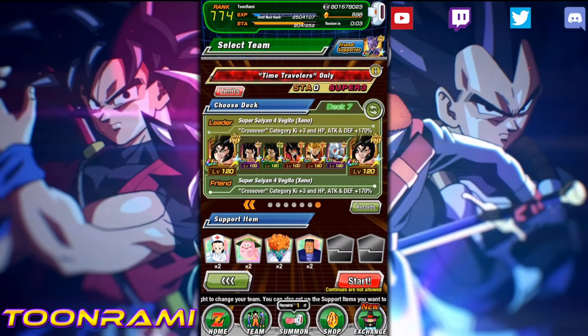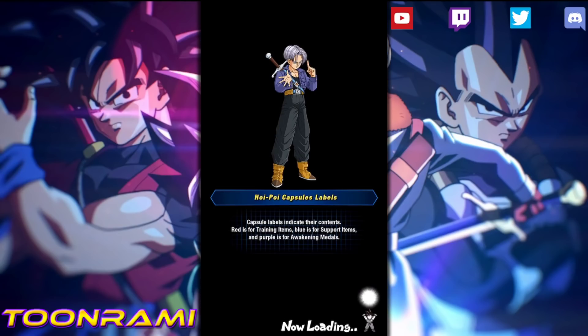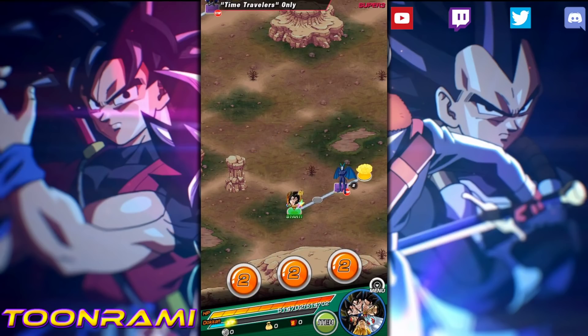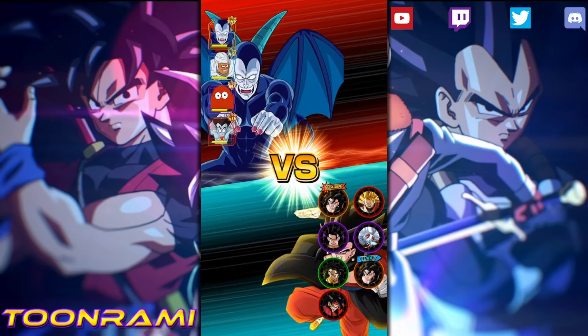What up Dokkaners, welcome back to Junomami for another video on Dragon Ball Z Dokkan Battle. We're bringing all Super Saiyan 4s plus a couple of Heroes units on the Time Traveler Super Battle Road on Season 4. We're bringing a full rainbow squad and we're going to be trying this first try, no items. Let's see how we do.